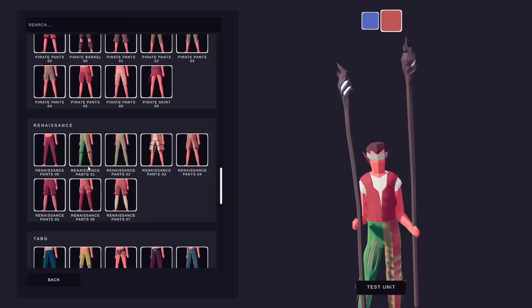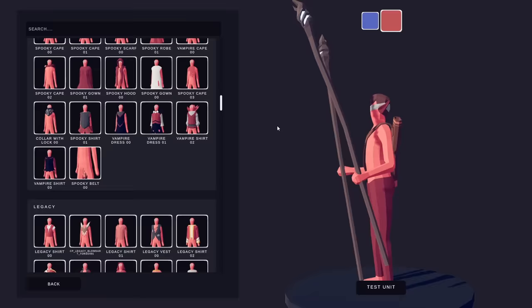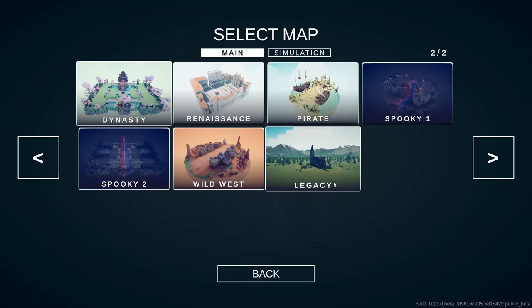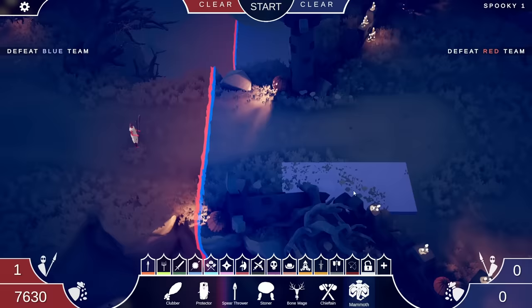Let's do pirate pants. Renaissance pants - kind of exposing your midriff there. How about the spooky gown? I kind of like that. Where shall he go? Because he's spooky, we'll go to the spooky land. So he's powerful enough to destroy three mammoths according to his cost. Let's see what he does - I have no idea how this is gonna work.